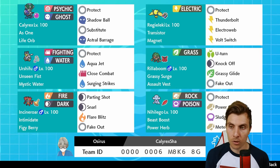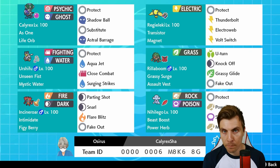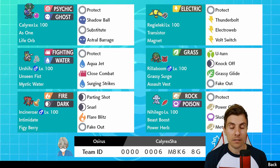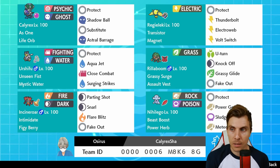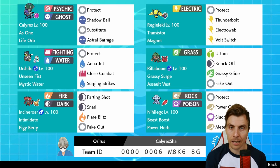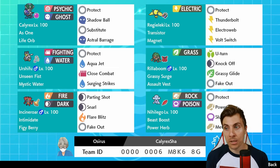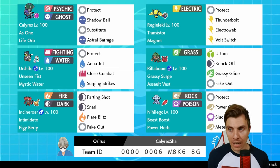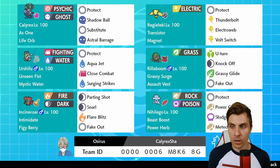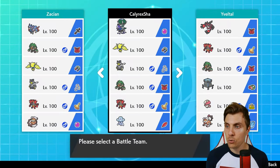You've got the Fire-Water-Grass core in Urshifu, Incineroar, and Rillaboom. You've got Nihilego here, which is a great check for things like Volcarona. There aren't really too many Pokémon that are going to really threaten you off the bat in the format. You do need to worry about things like Scarf Tapu Lele with Whimsicott support, and opposing Calyrex if they have Expanding Force, but you have ways to get around that. Regieleki again is a great addition for speed control. Overall, I feel like this is probably one of the best builds for Calyrex right now with this six.